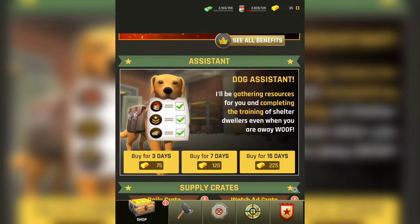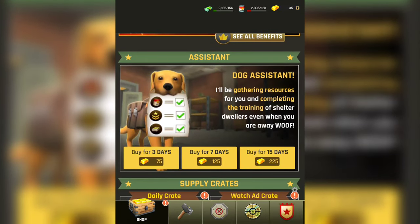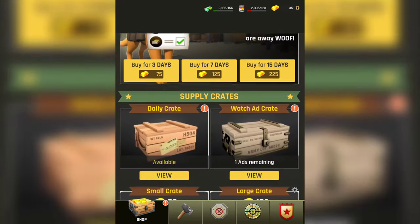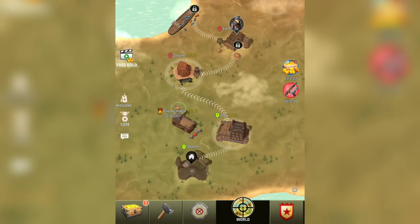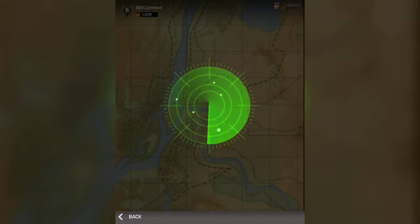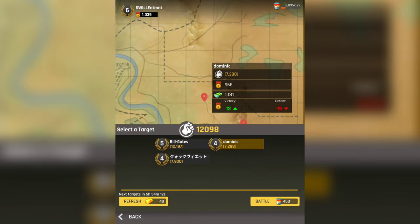We get a dog — buy for three days. The dog assistant will gather resources for you and complete the training of shelter dwellers even if you are away. That seemed like it might be kind of cool, but right now my shelter is really tiny so I don't think it's gonna matter too much.